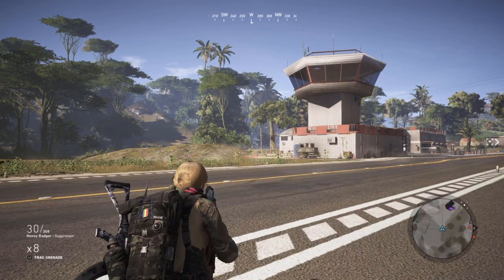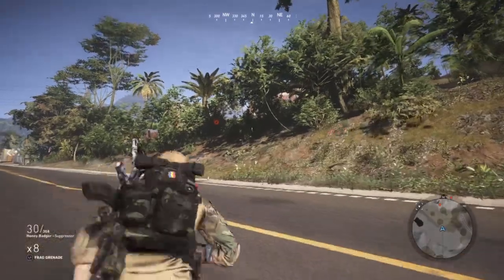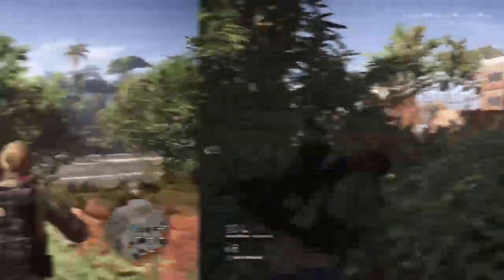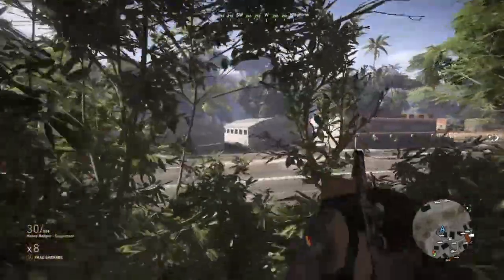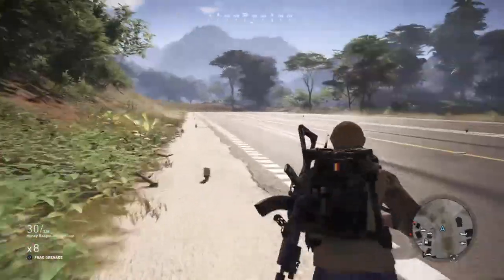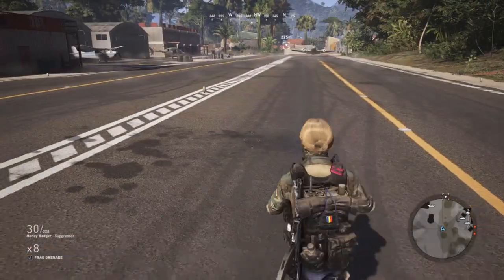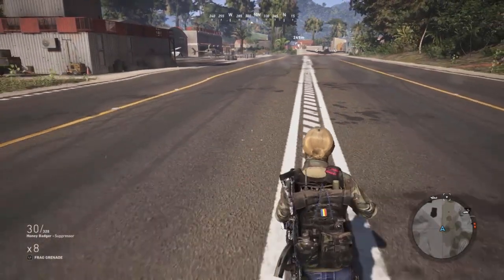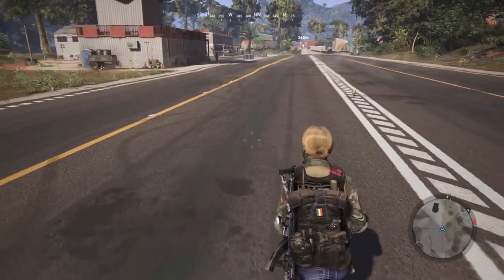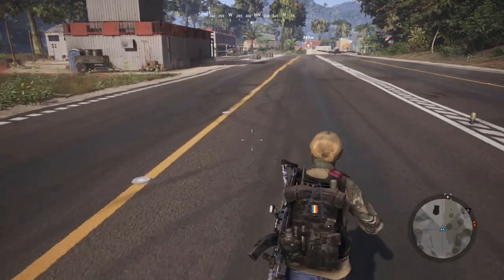An SMG is only useful in stealth while suppressed — but in that state, anything will kill anything in one shot, so that's not an effective combat test. So we're going to have to run against alerted enemies. The first thing we're going to do is a test the Honey Badger is probably going to lose, here at my firing range on the runway in Via Verde. Comparing it against an SMG seems moot, so if people say the Honey Badger is really powerful as an assault weapon, let's test it against an assault weapon.